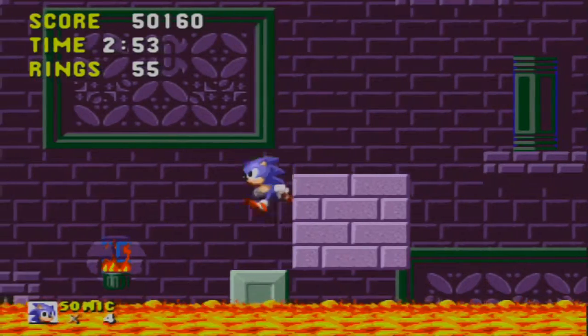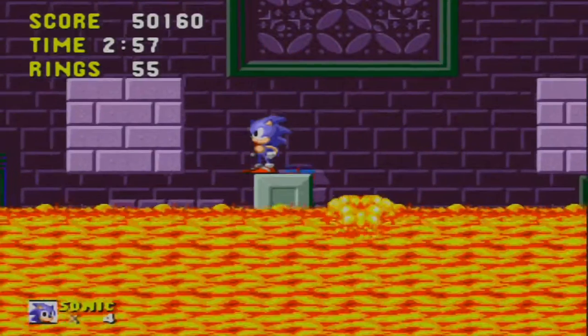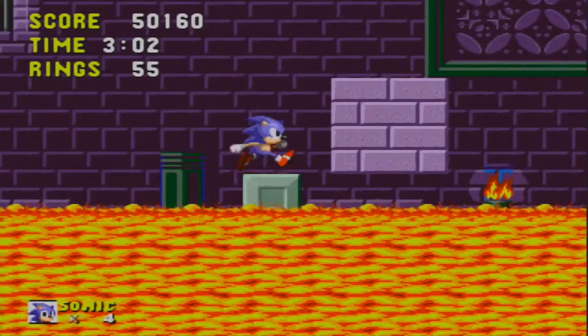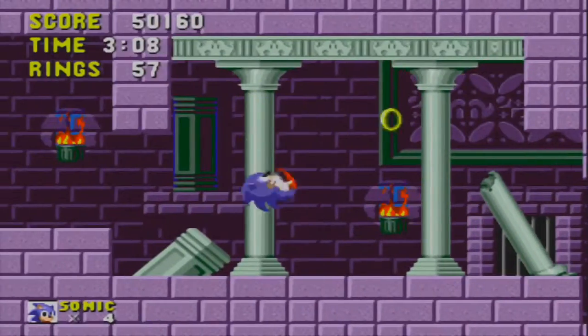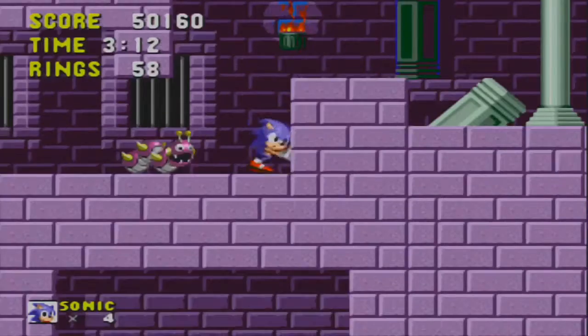That was like a not-normal jump. There's actually all sorts of those little semi-glitches. I think that jump wouldn't have registered as a spin jump, which means I could take damage if it actually decides to do that randomly. There we go, we made that.